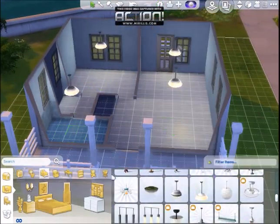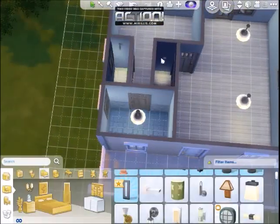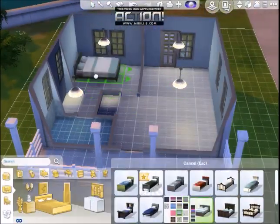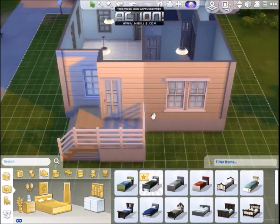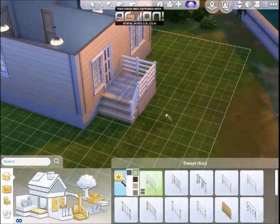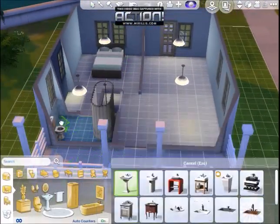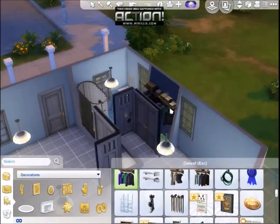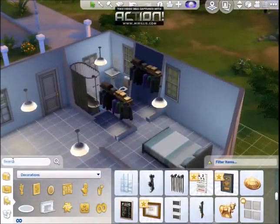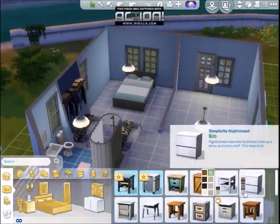So yeah, there's a blue theme colour going through the house. The cabinets in the kitchen end up being blue, all the walls, and the bed and all that. But I guess I maybe should have made it yellow to keep with the banana theme. But yeah, even the bathroom's blue. It's kind of extended out a bit, so the bedroom's a little bit bigger.